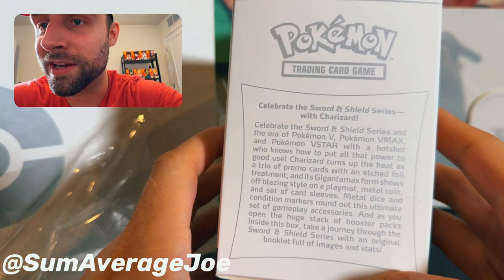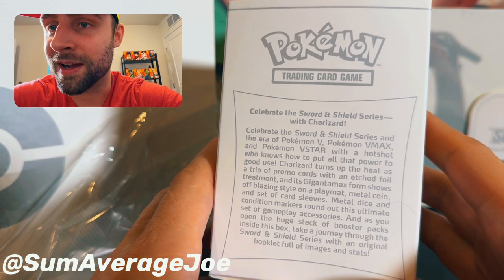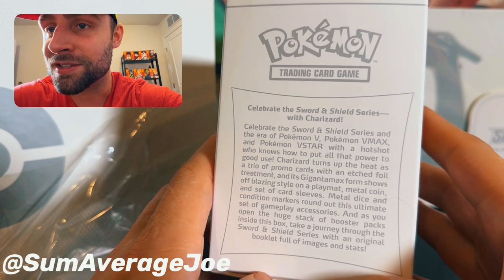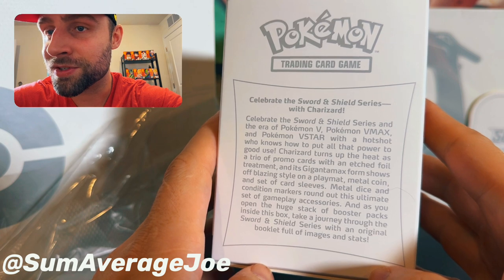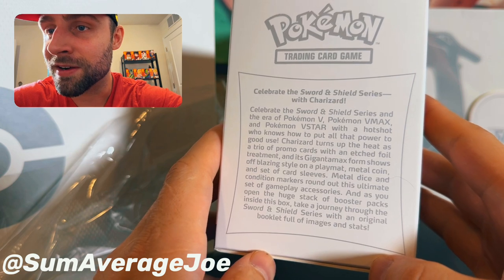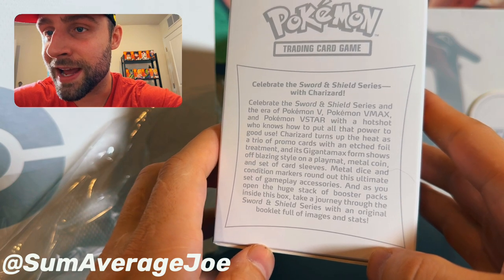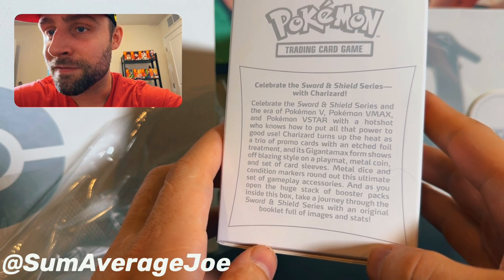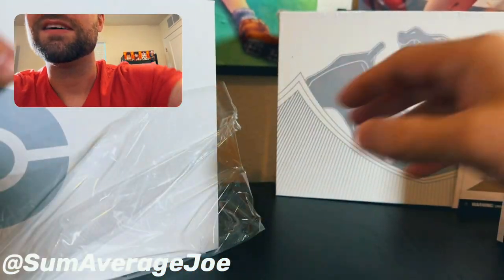Also, this is like a little promo here: 'Celebrate the Sword and Shield series — an era of Pokémon V, Pokémon VMAX, and Pokémon VStar with a hot shot who knows how to put all the power to good use. Charizard turns up the heat as a trio of promo cards with an etched foil treatment, and its Gigantamax form shows off blazing style on the playmat. Metal coin and a set of card sleeves, metal dice, and a condition marker round out this ultimate set of gameplay accessories.' And as you open the huge stack of booster packs inside the box, take a journey through the Sword and Shield series with an original booklet full of images and stats. That's cool — a lot going on in this thing.